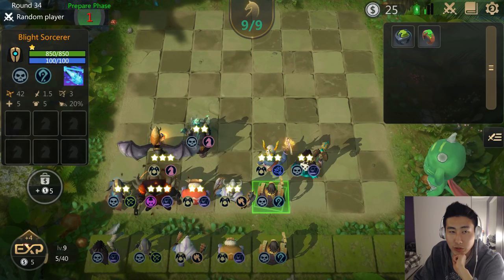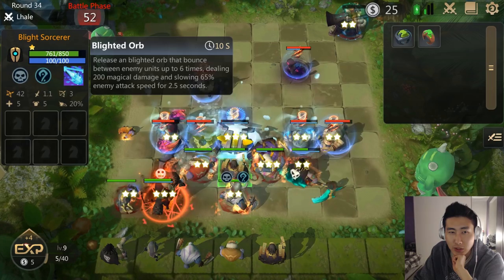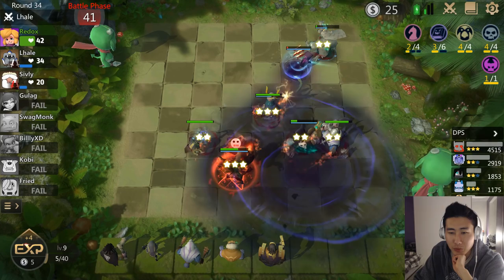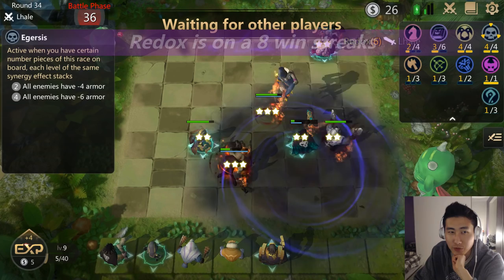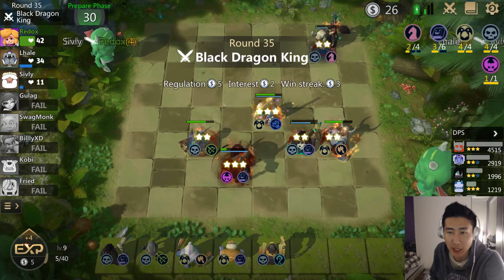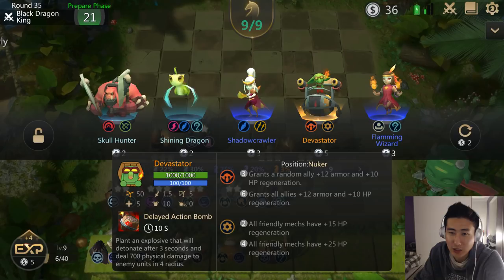I'll reroll — another Desperate Doctor, and the Blight Sorcerer again. I'll buy one more Blight Sorcerer and I'm good to go for a two-star Blight Sorcerer. To be honest, the Blight Sorcerer is probably the worst legendary unit in the game — even his Blighted Orb that bounces six times doesn't do much. The only reason I have him is for the full four out of four undead minus six armor bonus, which is really good.